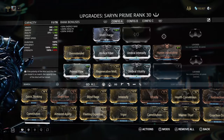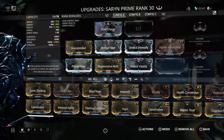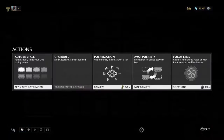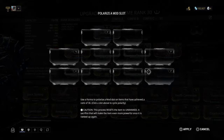And this is what she's wearing currently. If you come down here to the Actions tab — which on PlayStation, the console I'm playing on, it's R3 — you bring up this menu. I've already got my Orokin Reactor installed here. I'm just going to click on Polarize. I can click on any of these 10 slots and polarize it to whatever polarity I want it to be.